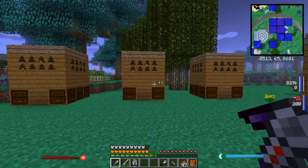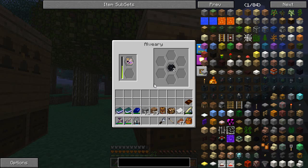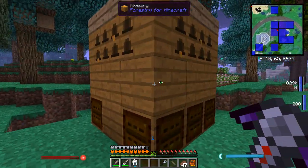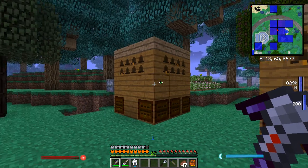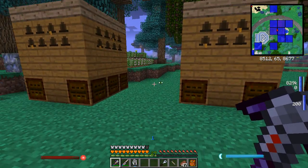So here we have our Alvearies — I'm using three of them in the end. I have refined bees in these two; I switched this one out for a distilled bee. I was getting too much fuel and not enough oil, so I switched this one out for the distilled so I get more oil. That's just the way I've got the liquid balancing downstairs.